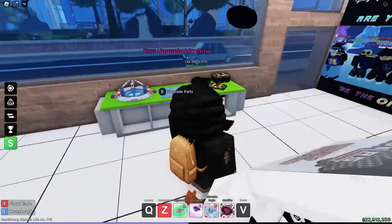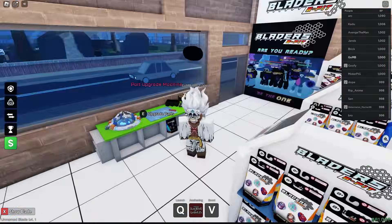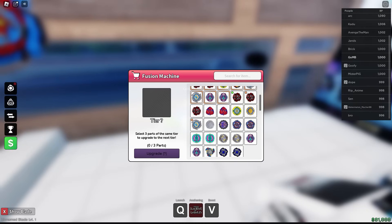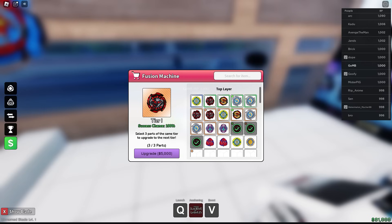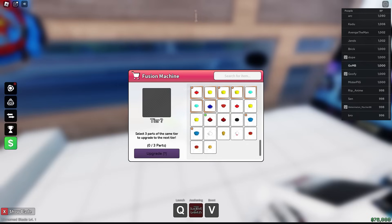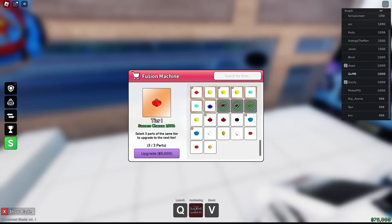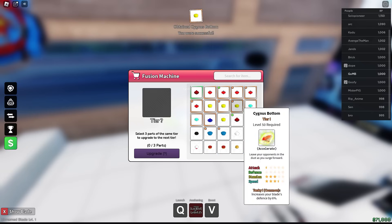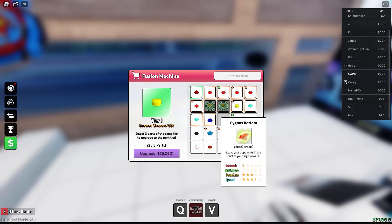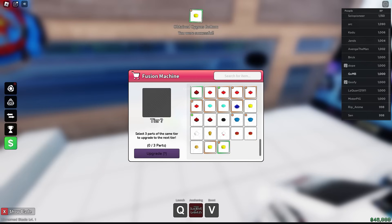When you get to the upgrade area, you can combine parts. For example, I have three Astral Tops — I can combine them and turn them into a Tier 1 Astral Top, and I got lucky and got the matching trait. If you don't have the same top three times, you can try combining different ones, but it's a one-in-three percent chance of getting any specific result — I just randomly got a Cygnus Bottom Tier 1. If you combine two Tier 1s and one Tier 1, it just makes another Tier 1, so it's better to save three Tier 1s and turn them into a Tier 2.